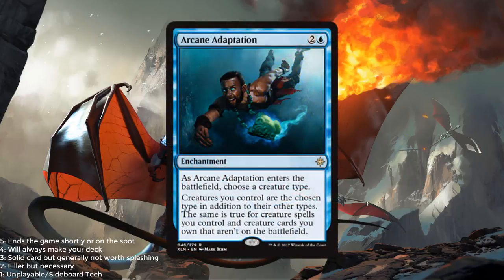Next up, Arcane Adaptation. A blue and 2 colorless for this enchantment. This is definitely more for constructed fringe play. 0.5 out of 5. You might have some dinosaur or vampire synergies, but overall don't play this card.